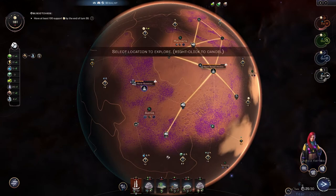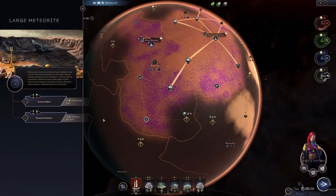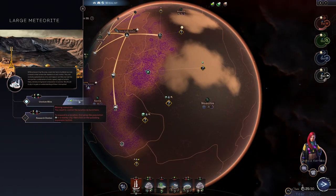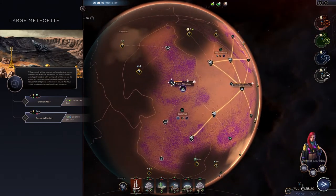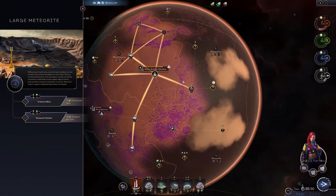Let's check this out — a large meteorite! What can we build there? A uranium mine or a research station. Tritium — that's what we needed for power generation. You see, I don't think there isn't any tritium around — there's no node for it. Usually there's one near you but in this map we got kind of shafted on that so we couldn't generate it. We have every other resource on the map near this city.